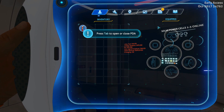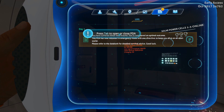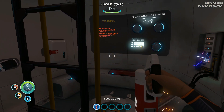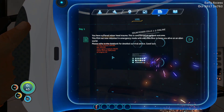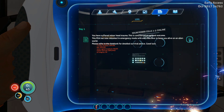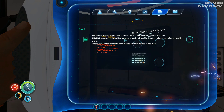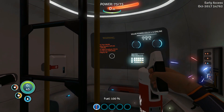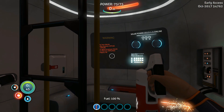Let's see what we got here. We have a voice log. Press tab to close PDA. I want to close my PDA, I want to see what the voice log is. This PDA is rebooting with one directive to keep you alive on an alien world. Well, I guess that's all it had to say.